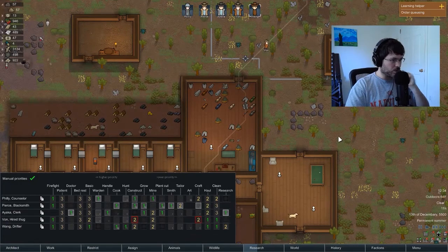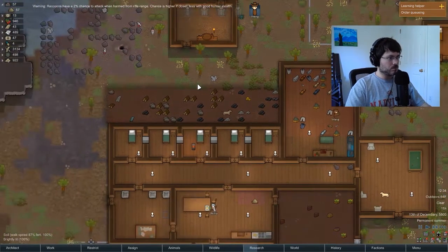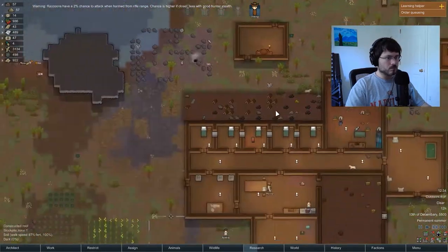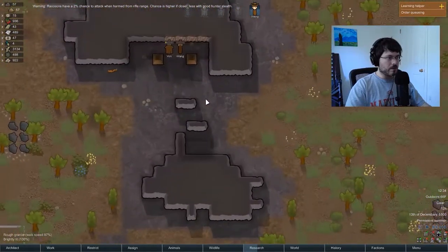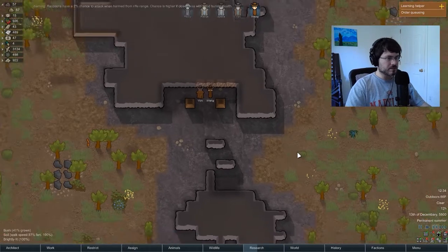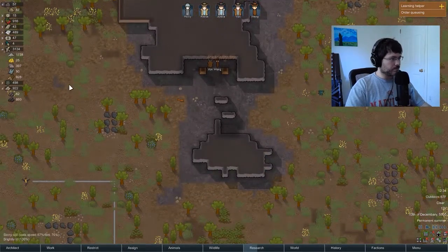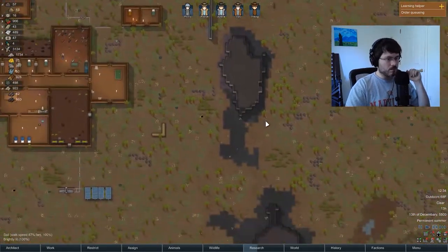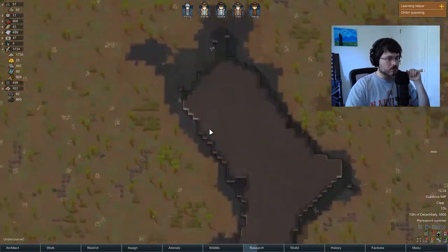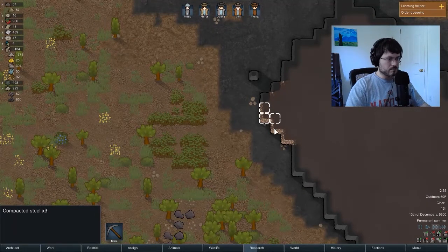Wong is our hunter right now. Let's hunt this raccoon — Wong will do that. We've marked some steel, looks like the last of the steel up here to mine. We've got almost 400 steel but we do need some more. Let's see where we can get some more steel over here — get this stuff mined.